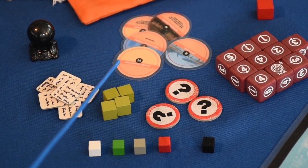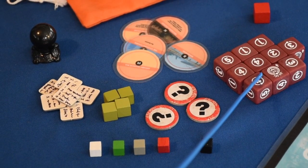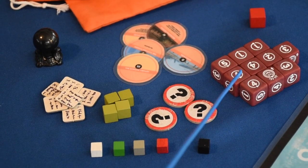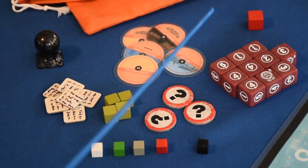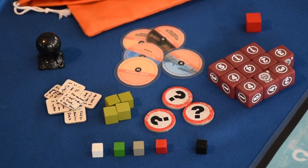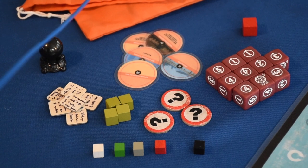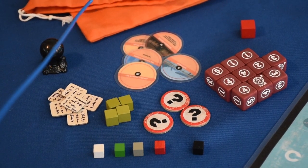And dice — just standard D6 dice, six-sided dice. I've got a set of dice from the Tales from the Loop RPG. And then the firewall bag. The firewall bag itself doesn't have to be a cloth bag — it could be a box, it could be a cup.